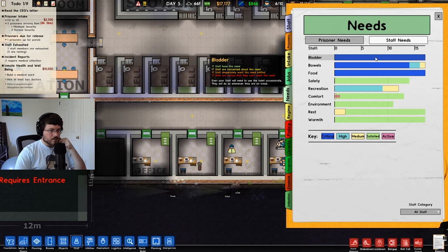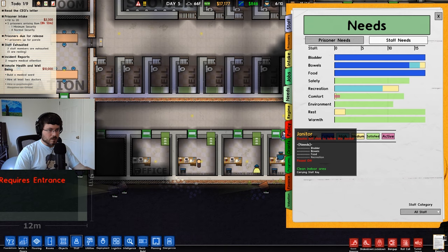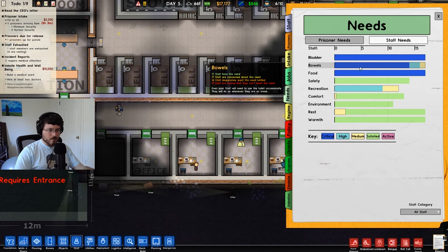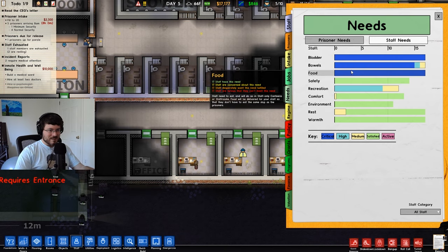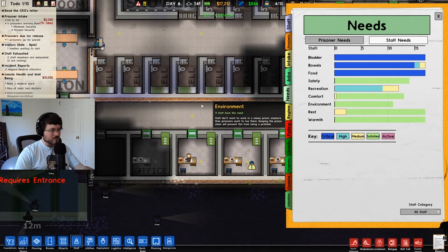Looking at the platter — bowels, food. Our staff cannot go to the bathroom. I guess bowels is shitting. They have pissing and shitting as two separate things here, and food. Very specific needs, apparently.